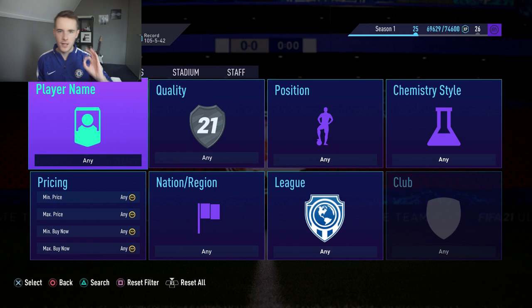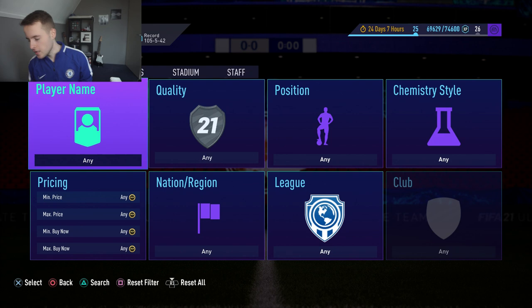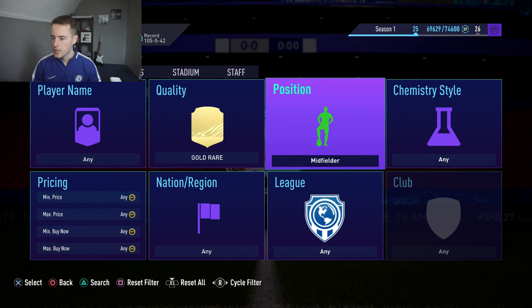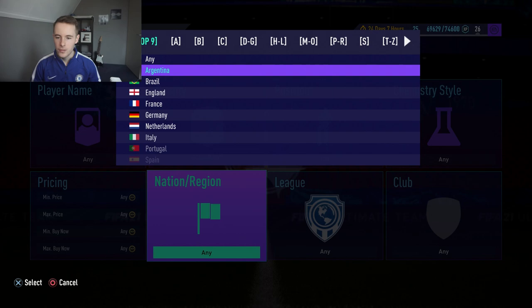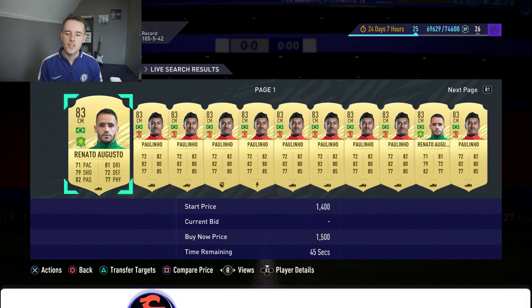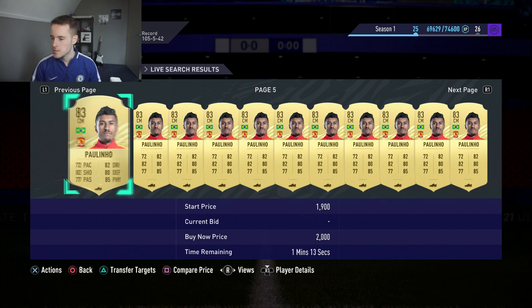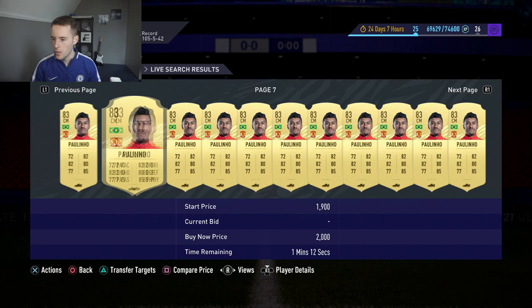We are here for the trading methods. I saw a few of your comments on the last video and some of you have made it into today's video. If you want to see your name pop up on screen, leave a comment below saying your favorite sniper filter and I might feature you in the next video. The first sniper filter: go to Gold Rare, position Center Mid, nation Brazil, and league CSL — the Chinese league. Players you can get include Renato Augusto, Paulinho, Talisca via position change, and Oscar.